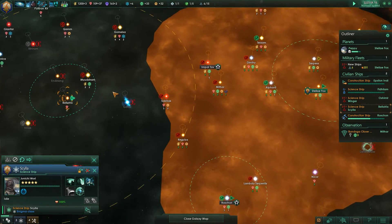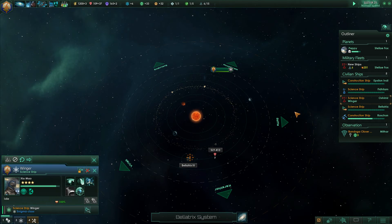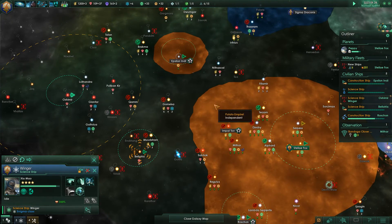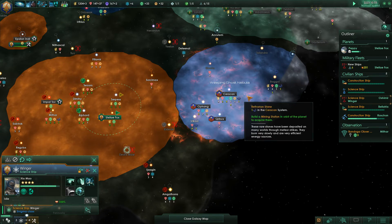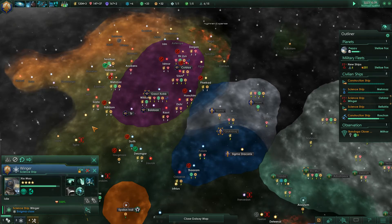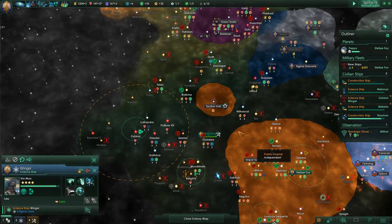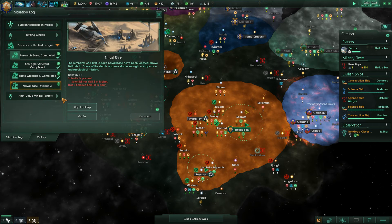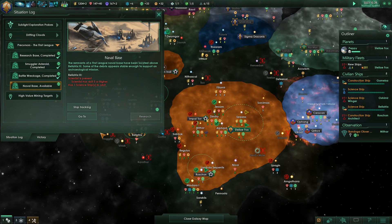That science ship is not researching this — why? Probably because I didn't tell it to, obviously. I wish I had. This other guy has got three Betharian stones — oh my goodness, damn it. How close are we to finishing this skill tree? Four out of six — that's kind of impressive.